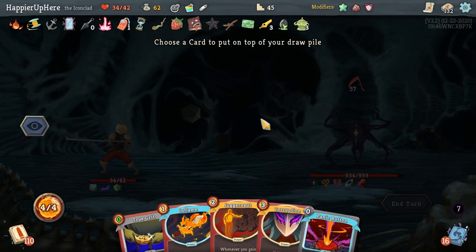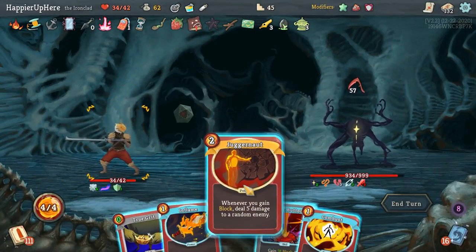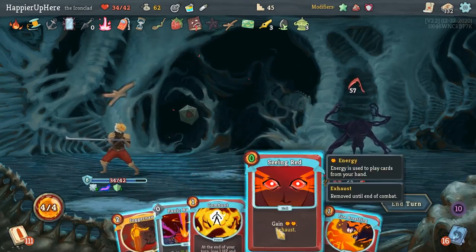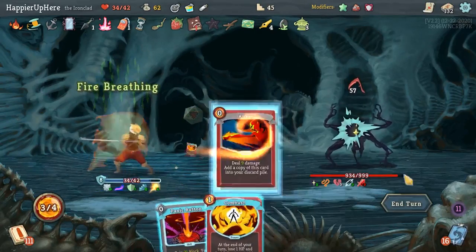Let's not play Corruption here. Let me do True Grit first — I was hoping I could get something good out of it. Juggernaut, and then I might still need to do Panic Button. I don't think I'll do Combust. This is fine — I'm a little short on block but I just have to worry about next turn.